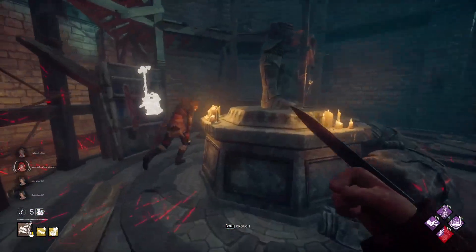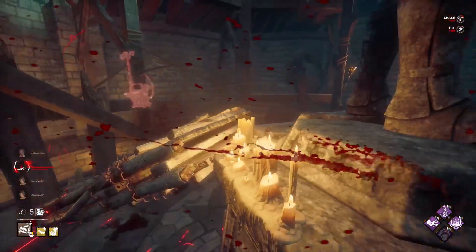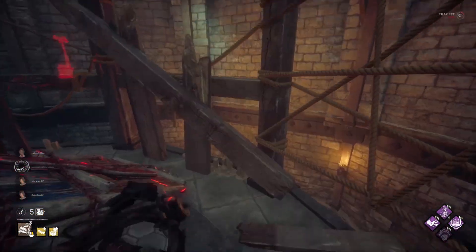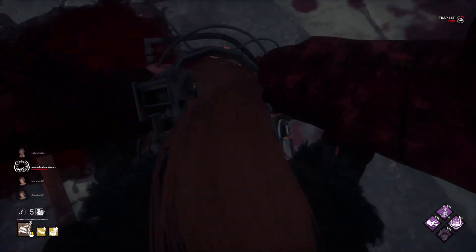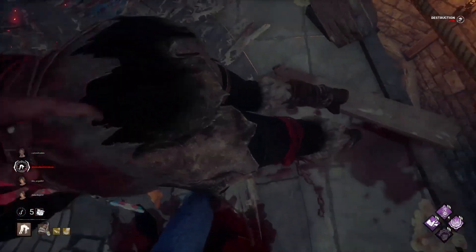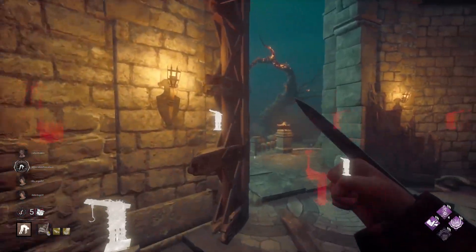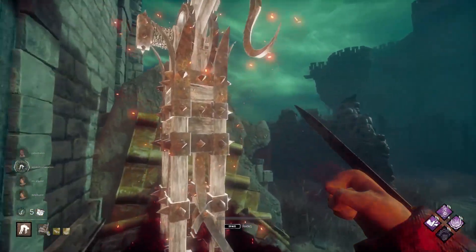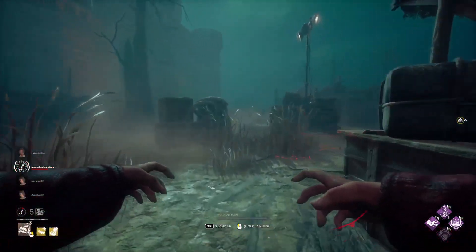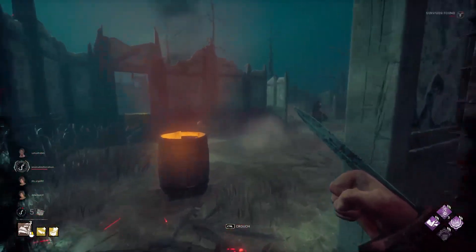They have a really good vault here if they get it. Props the pallet, vaults it — doesn't get the back way though. Okay, if I can get this hat on her we'll be solid. Nice — good hat, good hat time. Break this, pick you up, and away we go. I'm going to put you on a hook — oh, can the game gift us a scourge hook right here please? A little bit of Pain Res gaming.